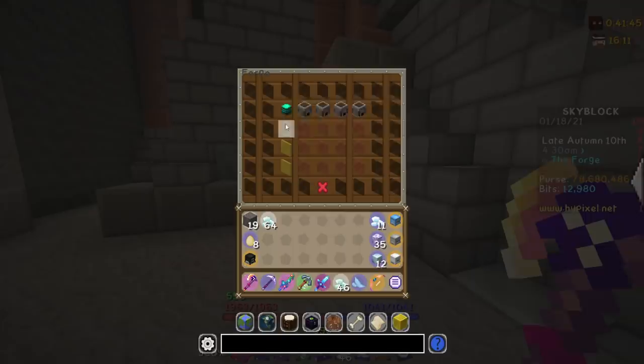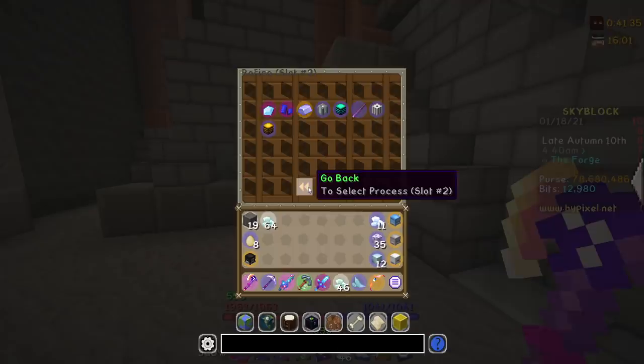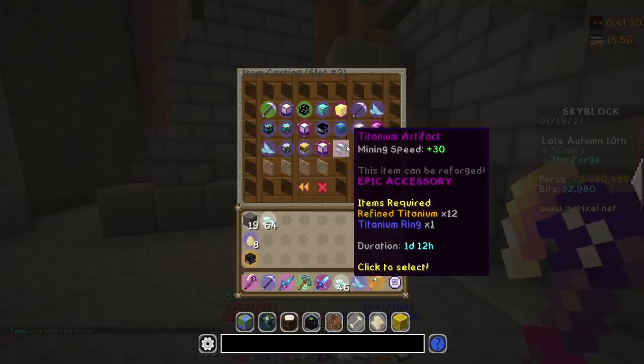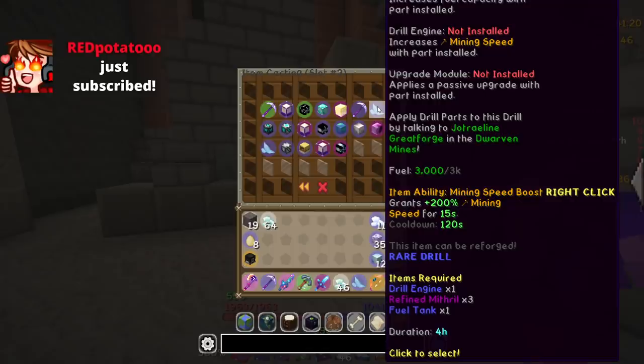Hopefully they fix the forge slots quite soon — this is going to make this process a lot easier. But overall, I'm really happy with what we got. I also want to start working my way towards this artifact here soon — that's definitely going to be a goal. Also, I don't know why I have stream lab alerts on — why is that happening?